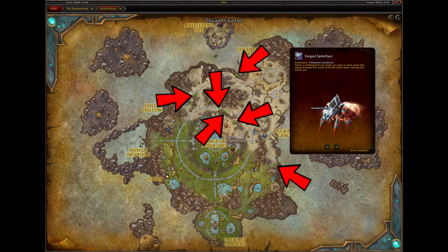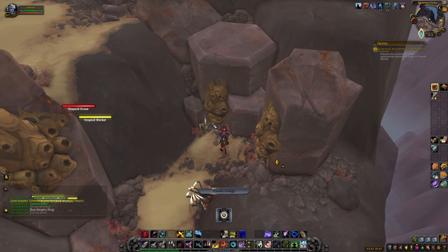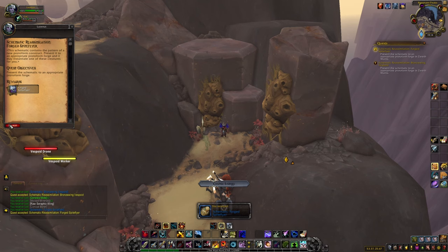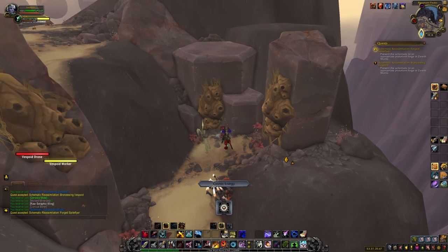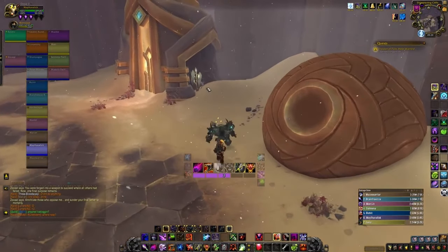The Forge Spike Flyer schematic appears right next to a spawn point for a pulp-covered relic — it will just be sitting on the ground waiting to be picked up. Sometimes it can despawn when a pulp-covered relic has appeared. If this happens, just come back a few minutes later and it should be there.